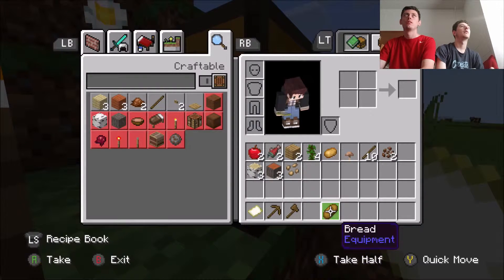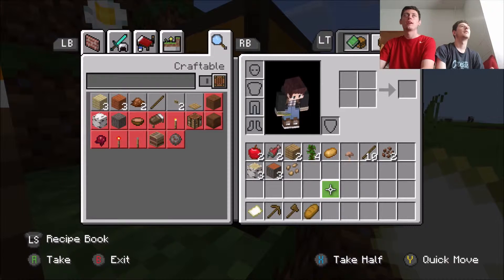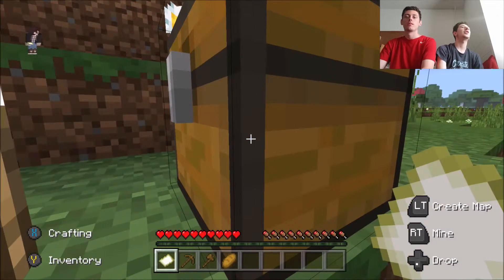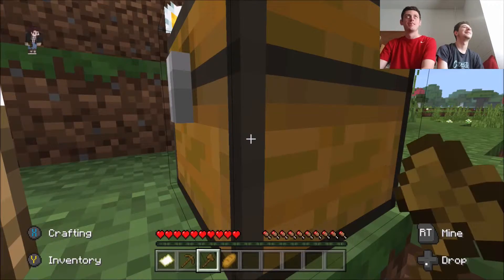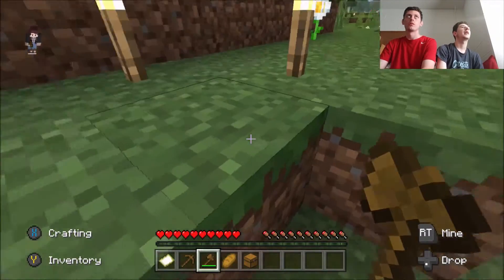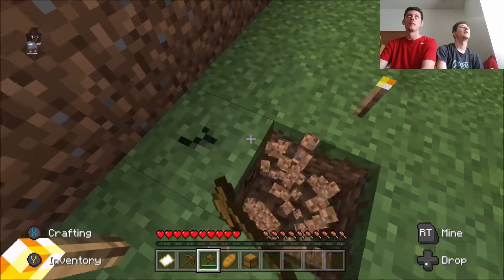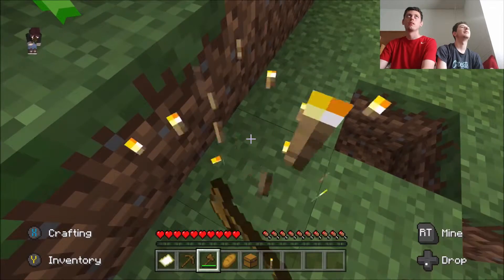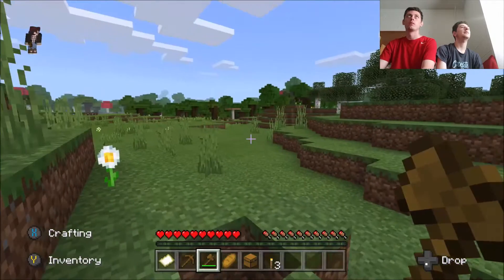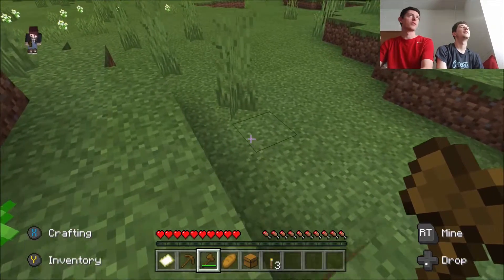There we go. Now break the chest. Go to the axe. Hey, I figured it out. Break the chest and grab the candles as well. Torches. How do I grab them? You break them. You don't have to break the blocks under them, you just hit them. See? That was easy. Now go get wood from the trees over there. Cut the tree down.